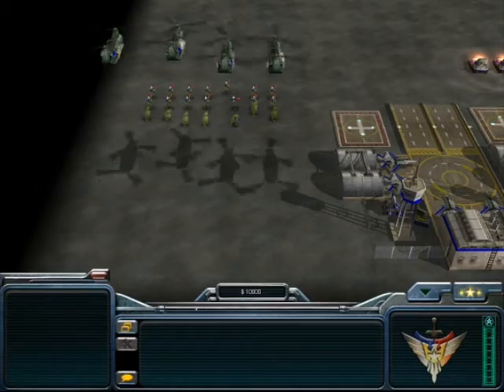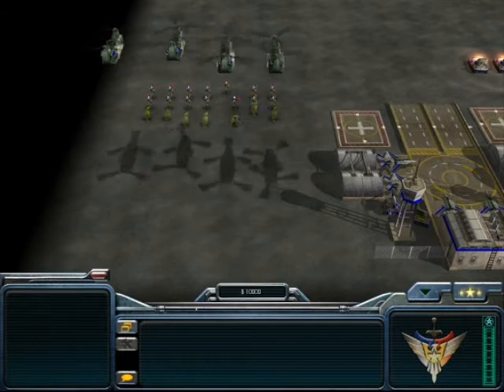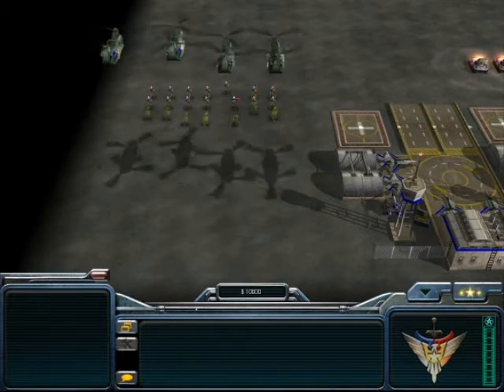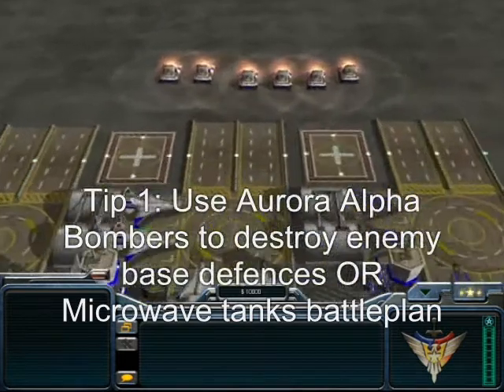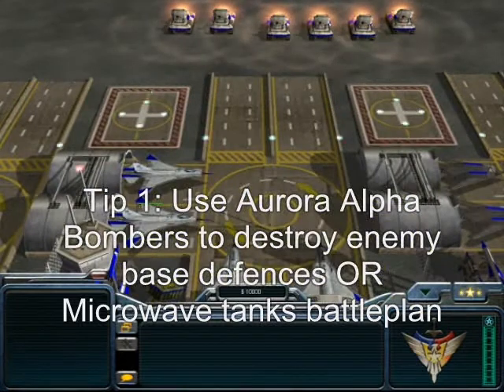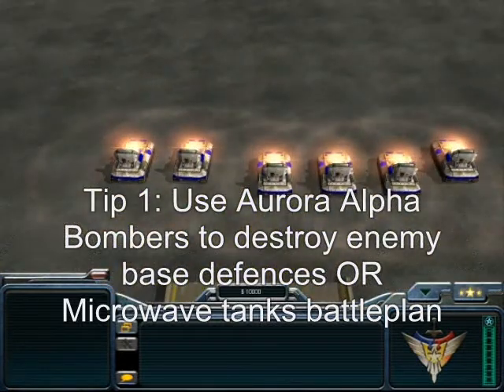When fighting the Chinese, you have to worry about the Gatling base defenses because they will rapidly shut down all your planes. There are two ways to overcome this: number one, use your Aurora Alpha Bombers to destroy them; or number two, use your Microwave Tanks to disable them.